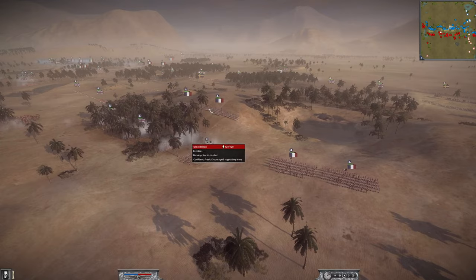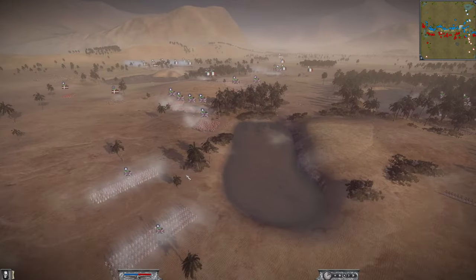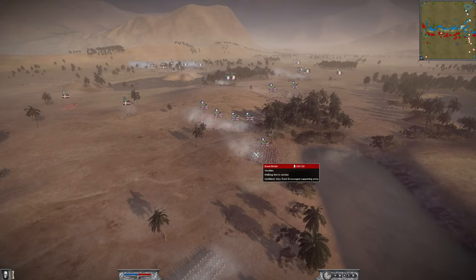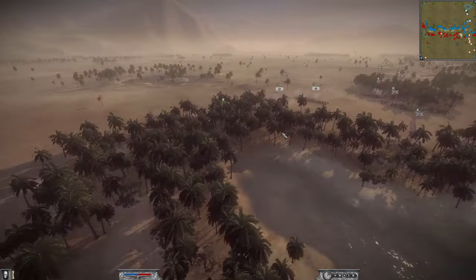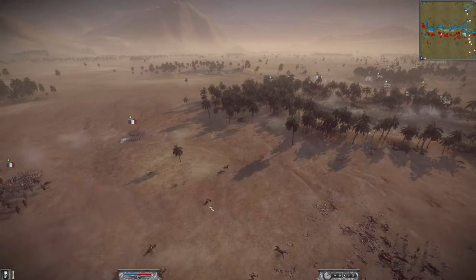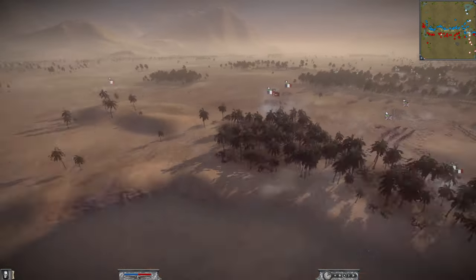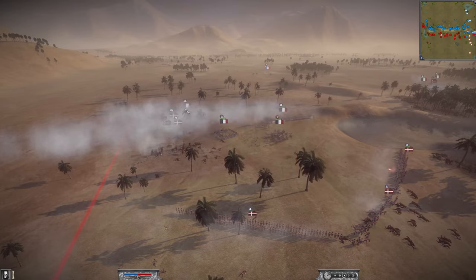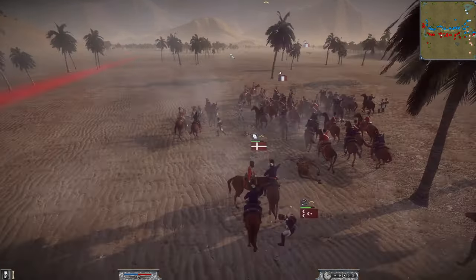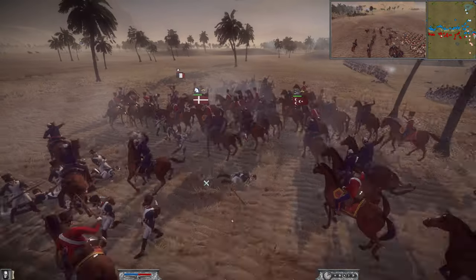The French player is very spread out, as is the British player who is bringing lots of units around to try and flank this whole side. The Prussians are seeing this and sending their lancers over, which means heavy micro across the whole map. The Danish cavalry is going through the Fusilier lines — surely they're going to route.